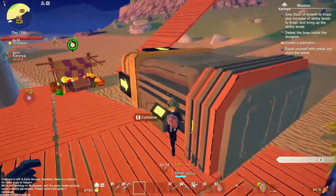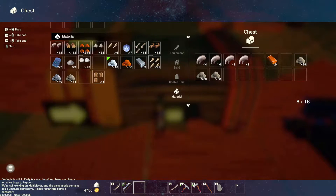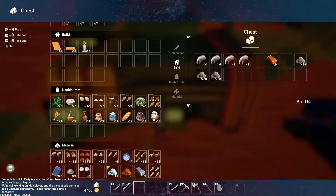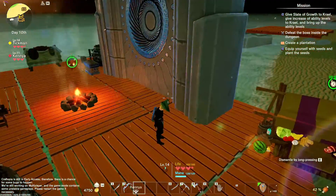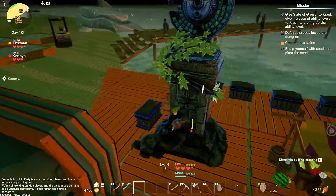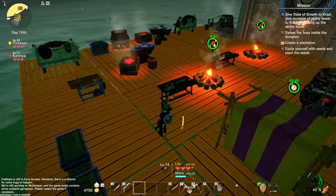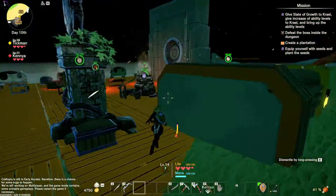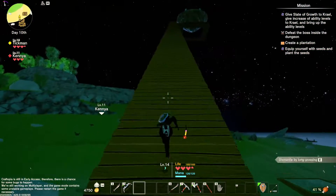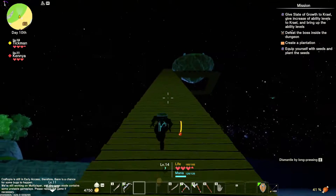I'm getting titanium! How did you do that? Because you had a steel pickaxe. Nice. Take that titanium. Next I need to create a plantation. What did you do? I landed on a skeleton. Nice — that was awesome.